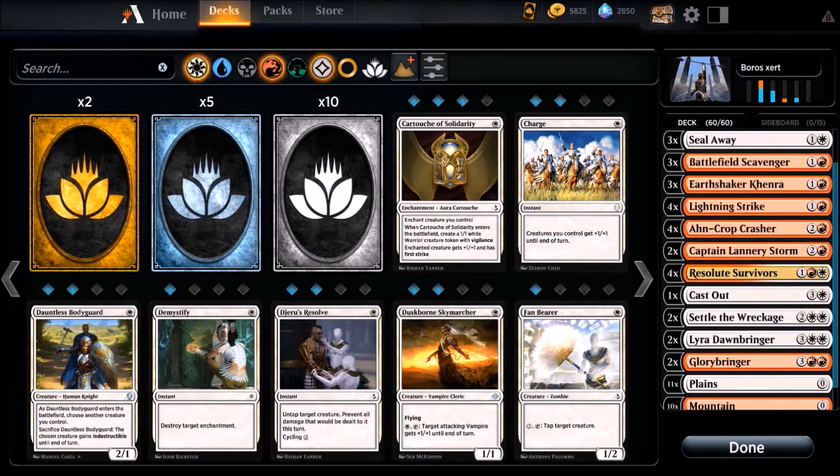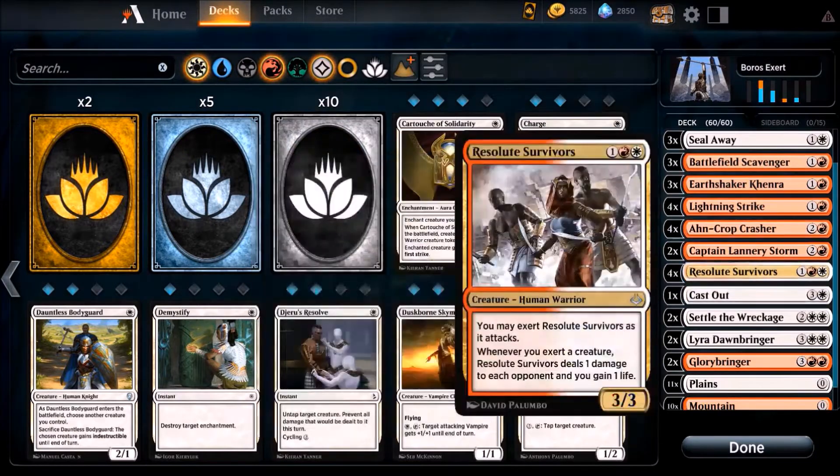Hello and welcome back. Today I want to show you a new deck. It's called Boros Exert because a lot of creatures have the Exert function. It means if the creature attacks and you use the special ability Exert, then the creature doesn't untap during your next untap step,